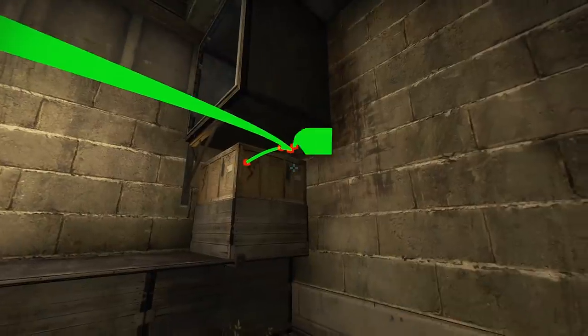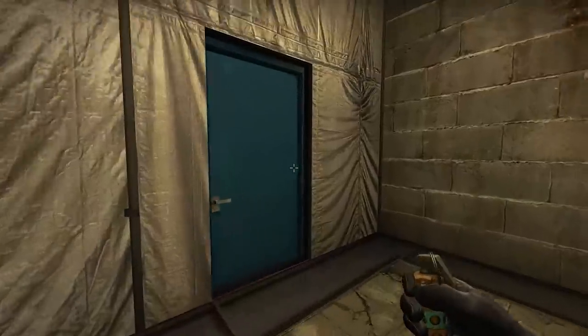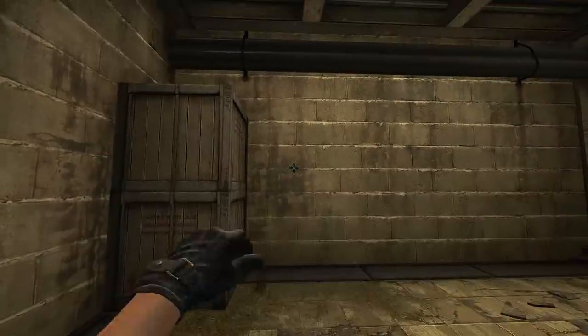You can also smoke vents like this. Squeaky — use this cool pop flash to get a nice entry frag.